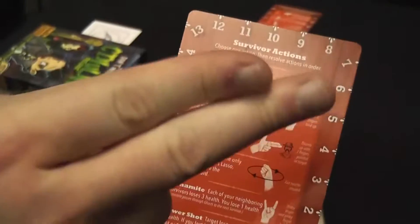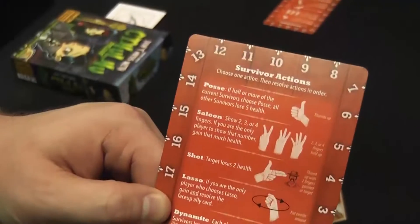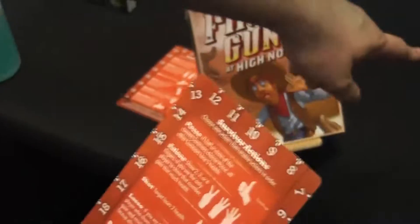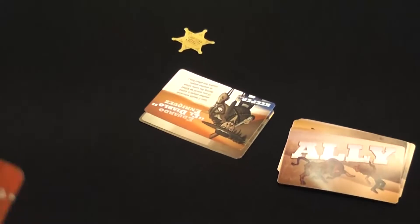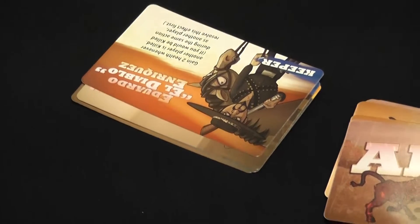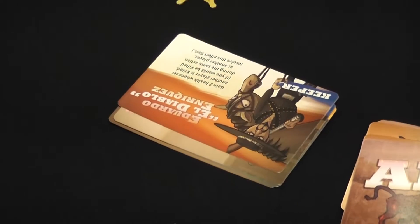The third action is the simplest — it's shot. You just point at somebody and they lose two life. Lasso: you do this hand motion, and if you're the only one to lasso, you get the ally card that's showing in the middle. These cards have special abilities and make the game different every time you play — some resolve immediately and some resolve over and over.